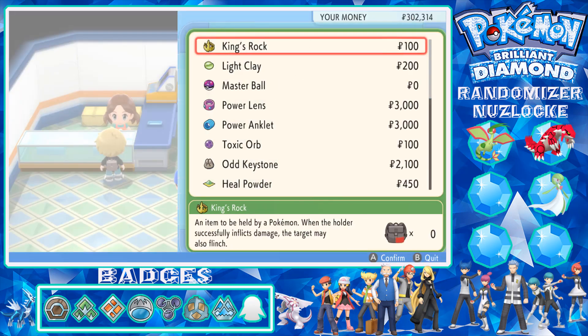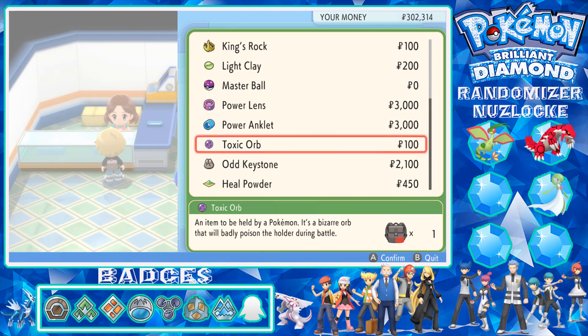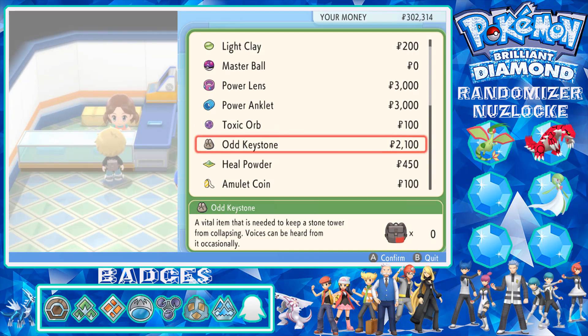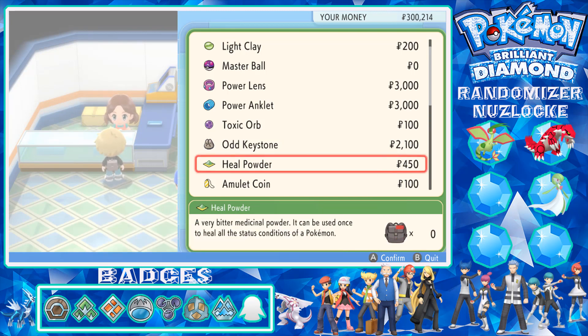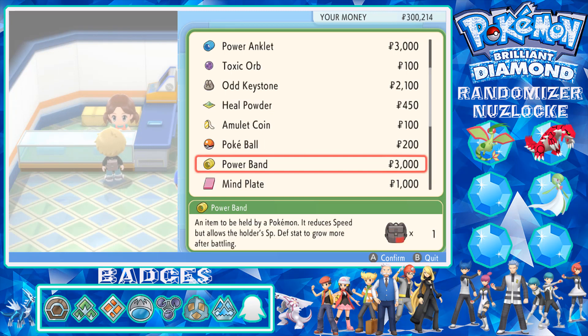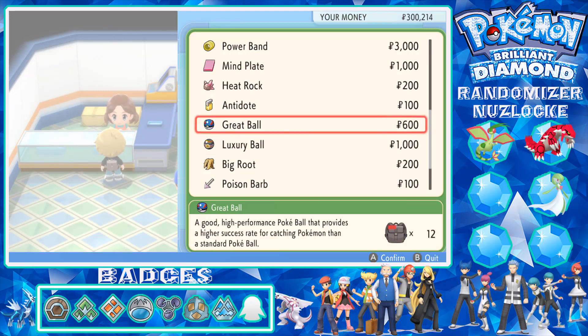Let's have a look at the items. We have a King's Rock, Light Clay, a Master Ball which we can't buy - I don't know why that's a thing. There's a Power Lens, Power Anklet, and an Old Keystone, so we could use that to go get Spiritomb maybe. I'm on 300,000 money which is pretty good. I've got Poke Balls, Great Balls, and Luxury Balls as well.